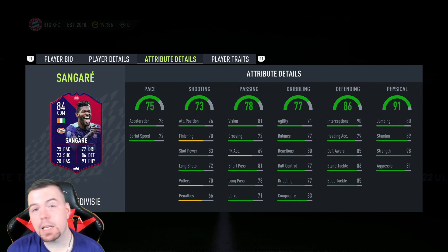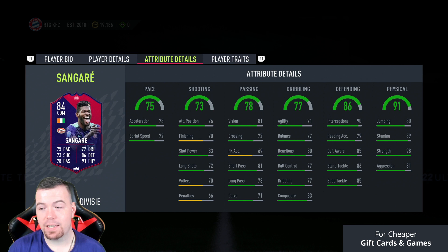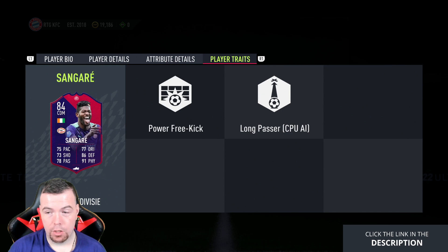81 vision, 72 crossing, 69 free kick accuracy, 81 short passing, 78 long passing — a little bit low but not terrible. 71 curve, 71 agility, 77 balance — he is six foot three. 80 reactions, 77 ball control, 77 dribbling, 83 composure. Then you get into the good stuff: 90 interceptions, 79 heading accuracy, 85 defensive awareness, 86 standing tackle, 85 sliding tackle.